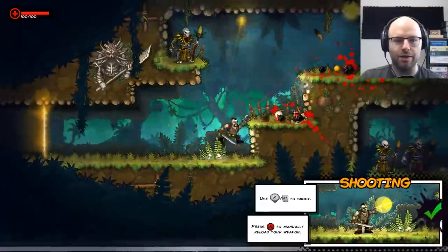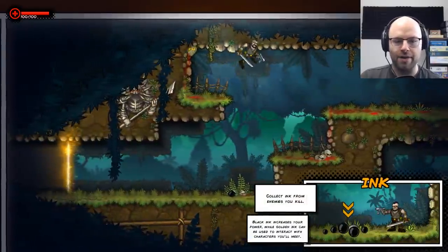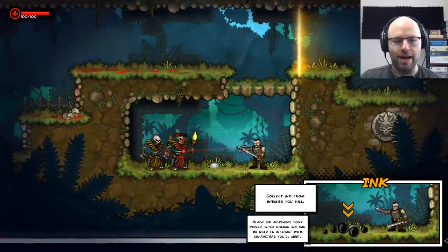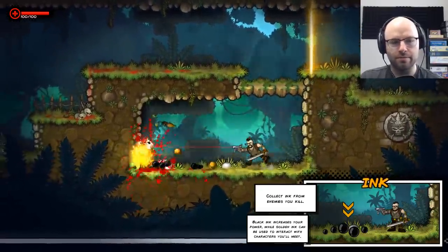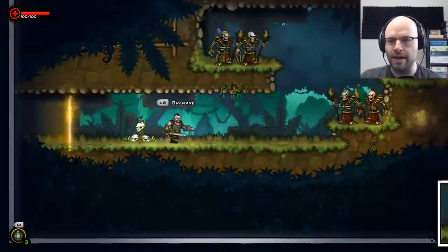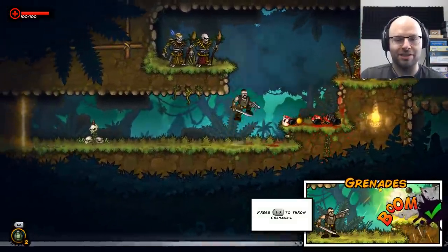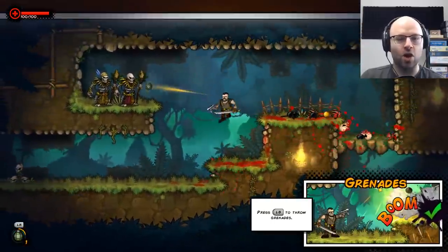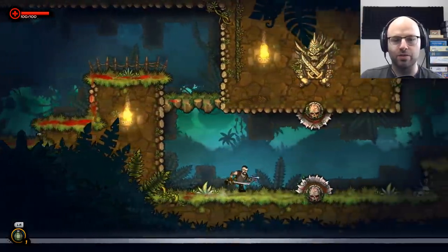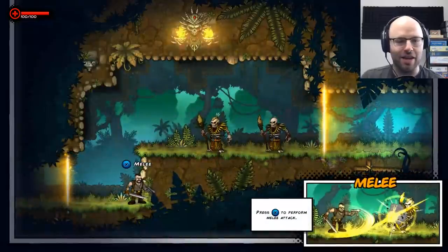Just blast them, brother. In games with guns and swords, I do tend to be a sword guy. Ink increases your power, while gold and ink can be used to interact with characters that you meet. Press LB to throw grenades. I don't know if the grenades home in on enemies or if it's just good luck, but that was pretty much a direct hit. I remembered the button, but I didn't necessarily handle that appropriately.